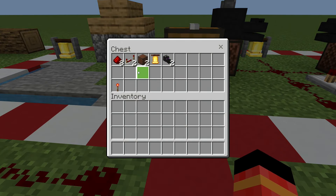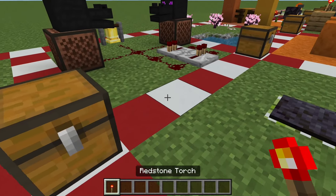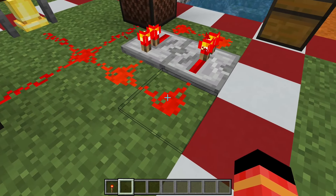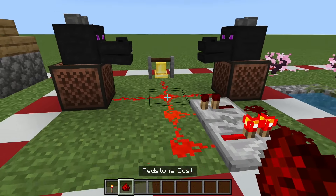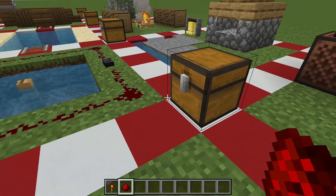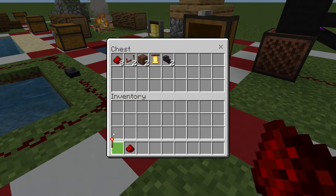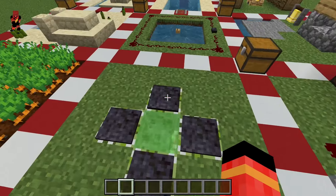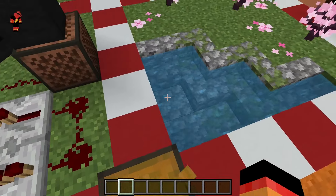This is a loud machine that will make your friends go crazy if you put it under their base. So if you're a bit of a prankster, place this under your friend's base.